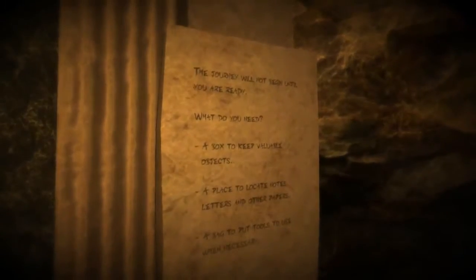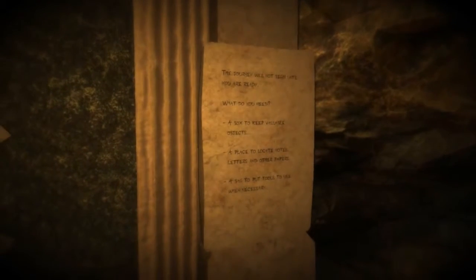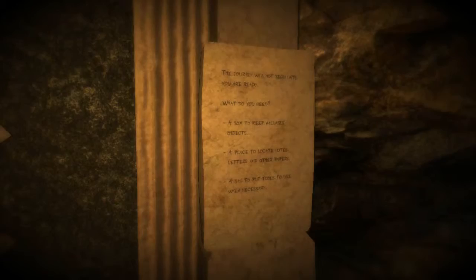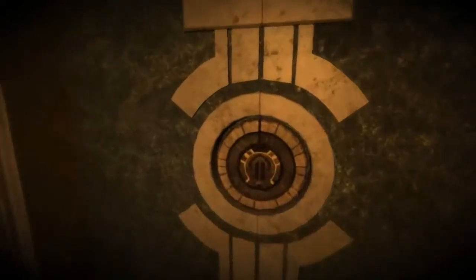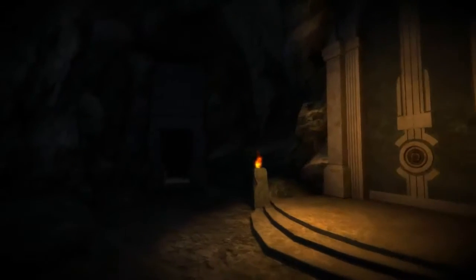What's this telling me? 'The journey will not begin until you are ready. What do you need? A box to keep valuable objects, a place to locate notes, letters and other papers, a bag to put tools to use.' Do I have those things? I see — these doors are open now, just this one.